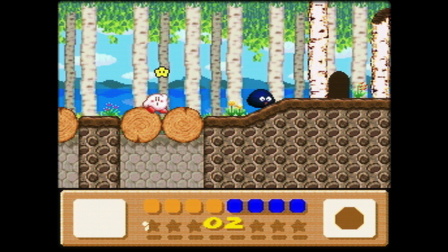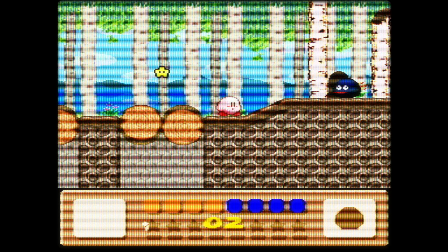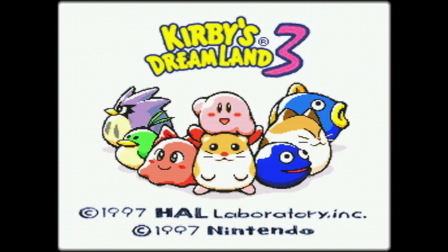Kirby, our hero, makes his home in Dream Land, which is located on Popstar. Popstar is a small, peaceful planet on the edge of the vast universe. One day, Kirby and Gooey went fishing. Birds were singing, the sun was shining — it was just a nice day. They felt more like napping than fishing.